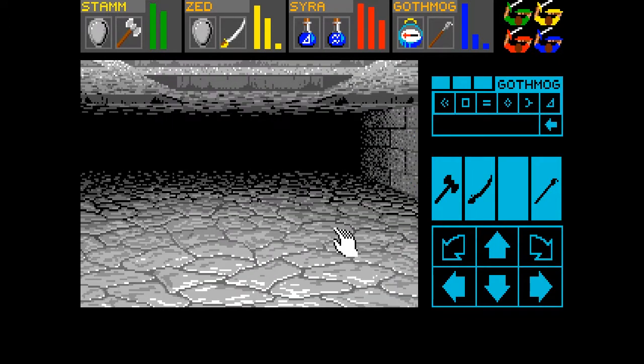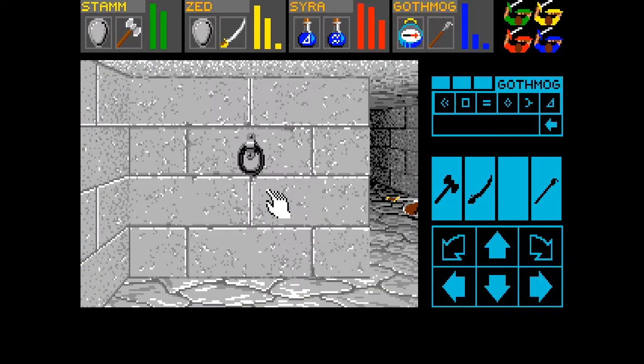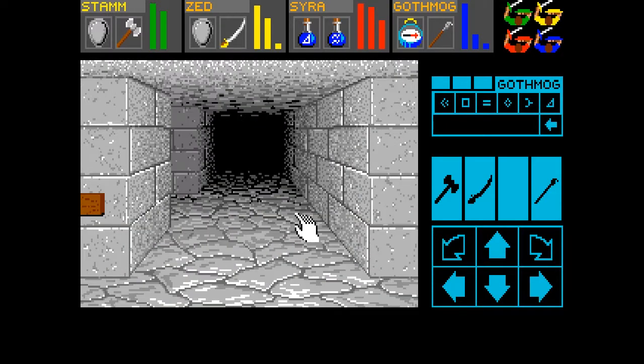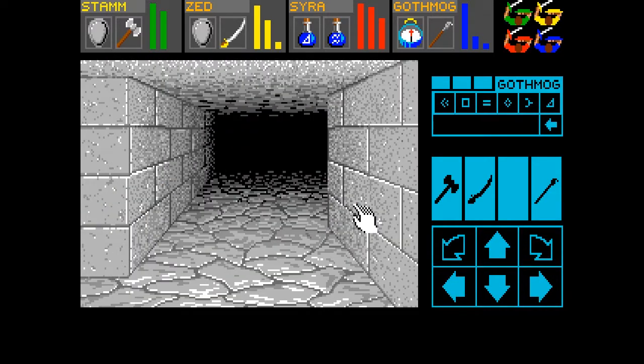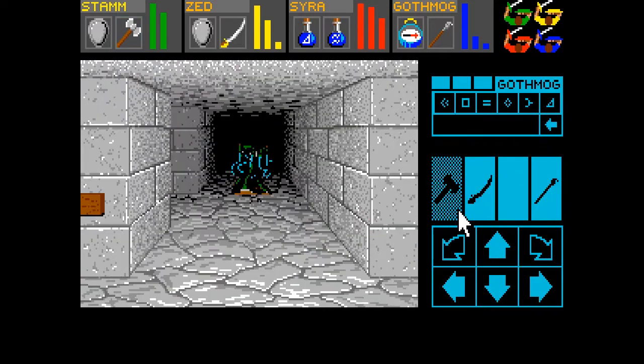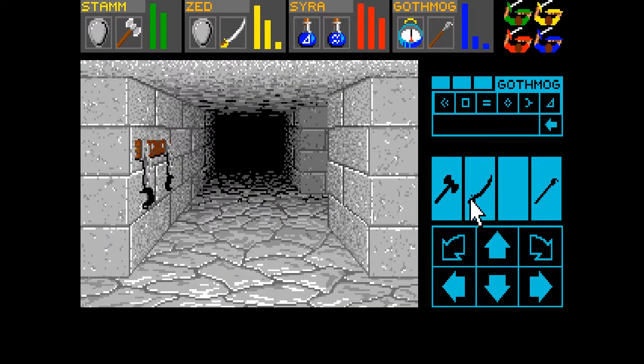And a button. This takes us back to the pit room — alright, so we have a way back now, and that counts for something. As well as stairs. Oh, that's a slime, and there's a button right there. I guess we can stair-dance with this thing if it wants to come after me.